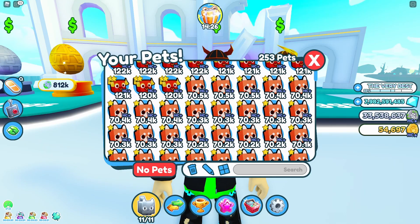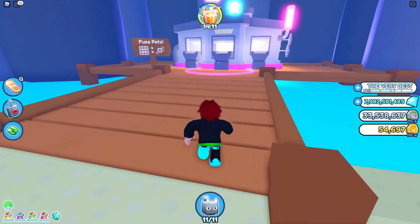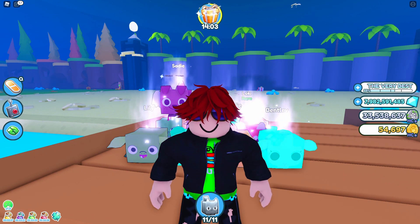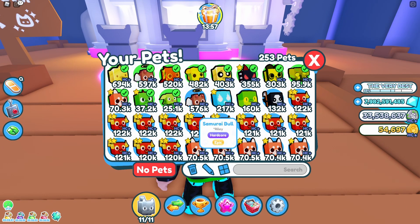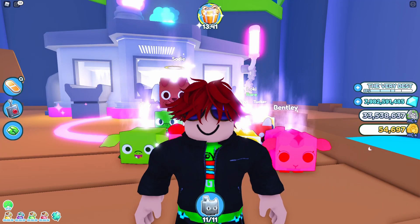Let's go fusing — let's go to the fusing machine. One thing you don't want to do is fuse less strong pets with stronger pets. Just don't do that because I've lost a 700k pet and I got an angel dog which is only 570k. So I'm going to fuse only the same power.